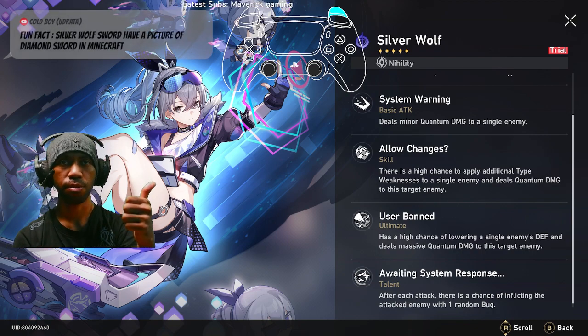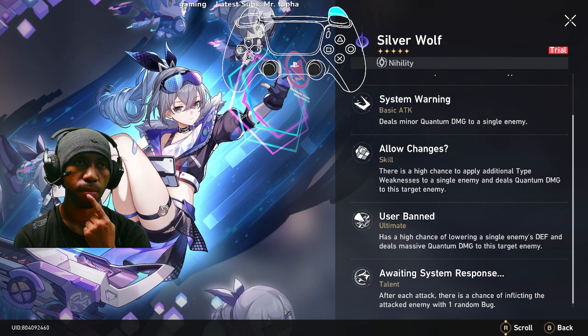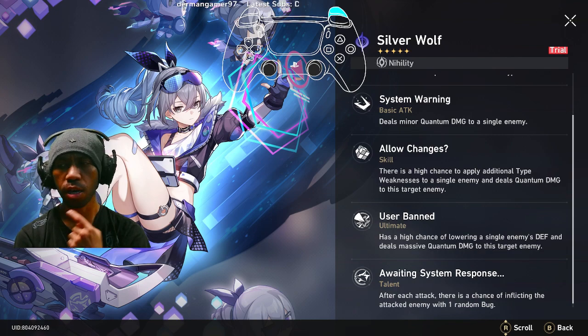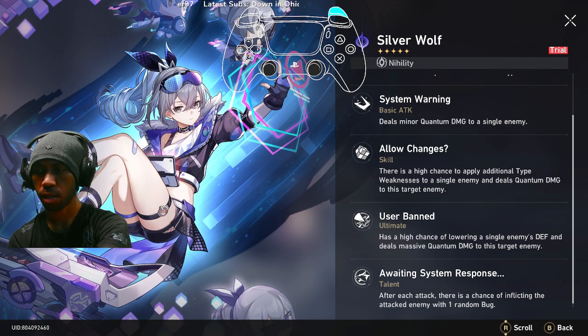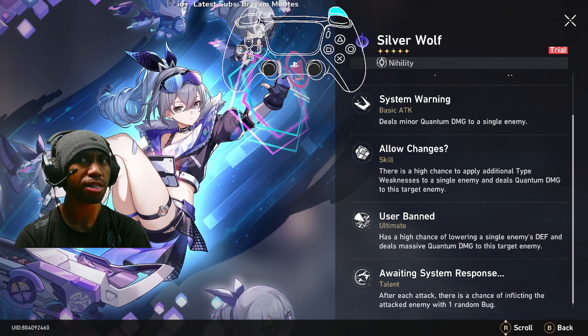One fun fact from the chat: Silver Wolf's sword apparently has a picture of a diamond sword from Minecraft on it. I don't really know about Minecraft, but I'll check it out later.